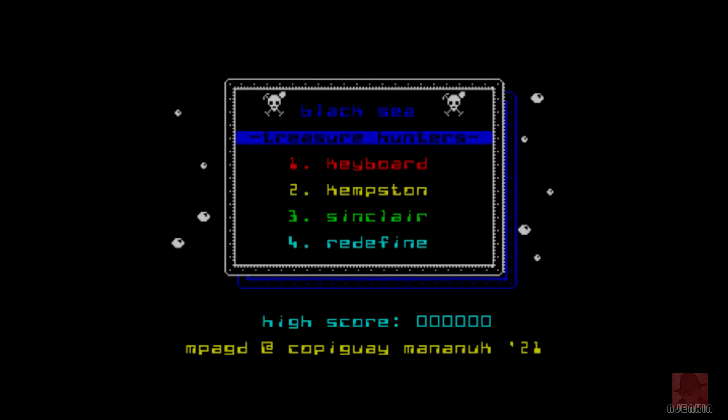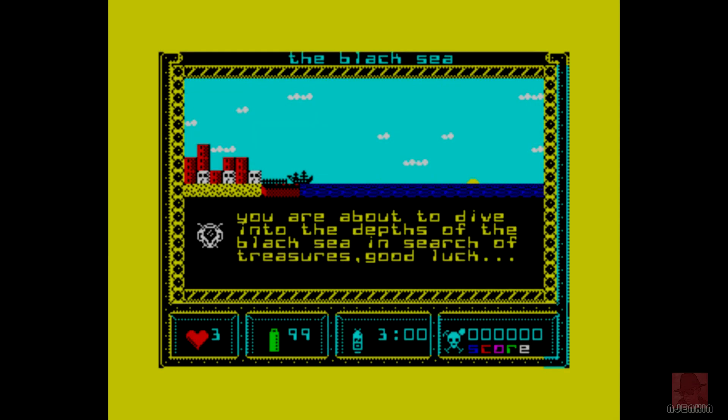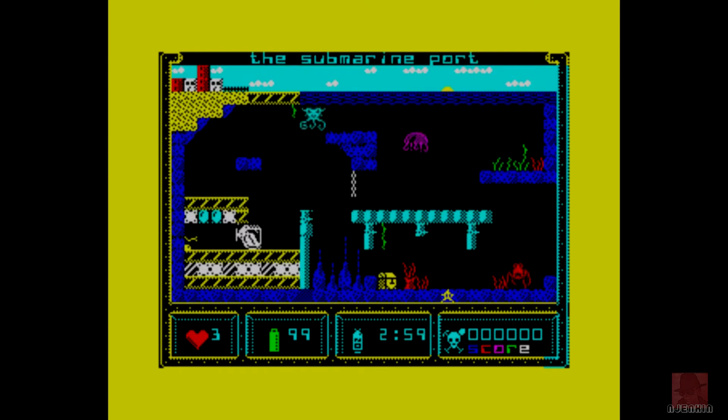Essentially, you're a submarine captain called Robinson. You must rescue treasures from the depths of the Black Sea. What's up against you is a dwindling oxygen supply and nasties as well. Here we go — you're about to dive into the depths of the Black Sea in search of treasures. So there I am, I'm this submarine here. Avoid the nasties. You can see my hearts there on the left — that's lives. Any contact with the other stuff will dwindle my battery, which is now on 95.